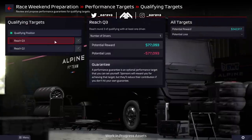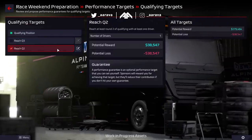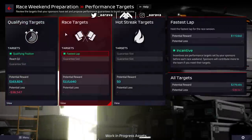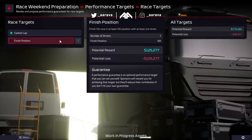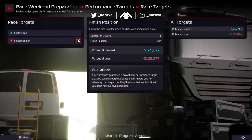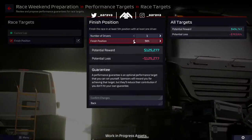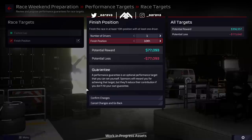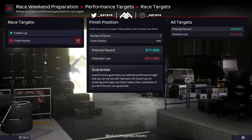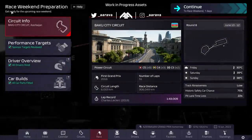Like every race in Formula One, things go differently, but you've got to plan as best you can and be the best manager you can. You've also got performance targets for qualifying and the race, with general add-ons you can include. These get you potential cash rewards, but can also incur losses if you go for too lofty a performance target and bite off more than you can chew. So the race preparation area is the go-to bit just before you get into the race weekend.